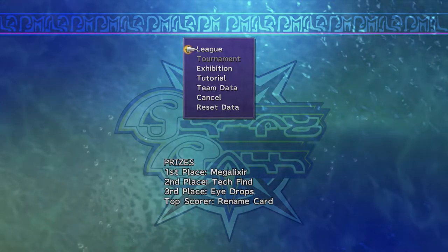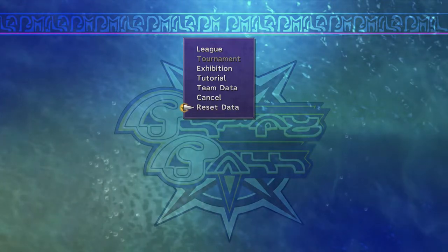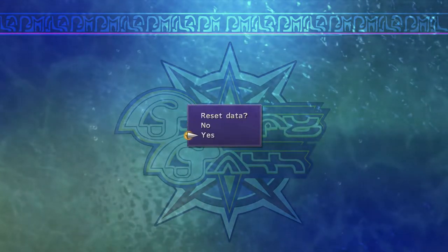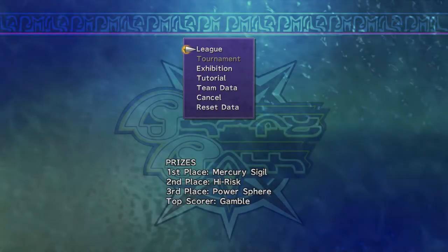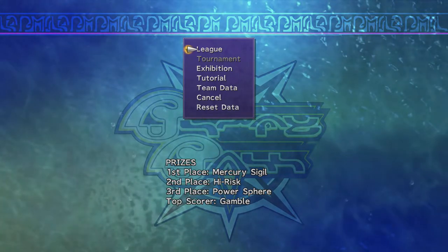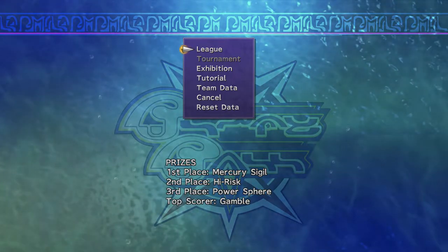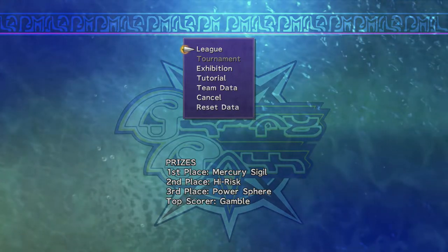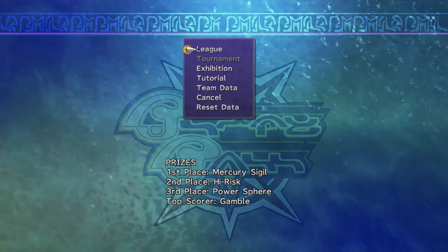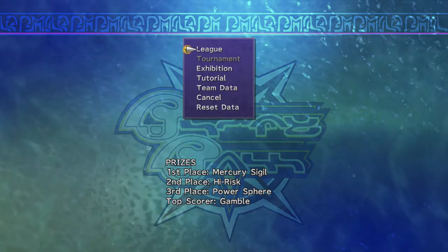Let's go ahead and reset the data. That didn't give me the league prize that I want, so you just reset data again. You basically keep resetting the data until you get the prize that you want. There's what I want - the Mercury sigil. I've gotten all the slots for Wakka. You need to go through all four slots. Once the Mercury sigil is in place, the league is set - the only way to reset it is to reset the data again.